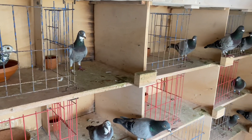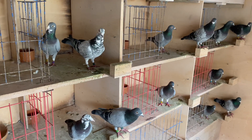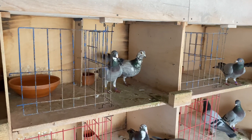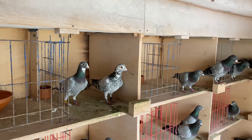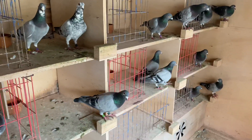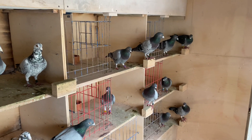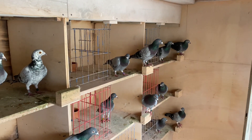Stay tuned — once these guys get on nest, which will be in maybe 10 to 14 days, we'll be starting to race them as well. They usually get timed so they have young birds when they start racing. The cock birds fly better on young birds that are about two weeks old, while hens actually fly decent on eggs or very tiny young birds up to about a week old. The young birds will be timed to start hatching around race time. As always, leave a like, comment, subscribe, and have a good day.